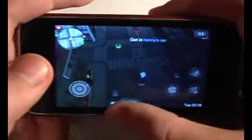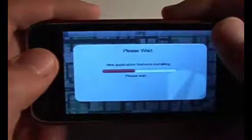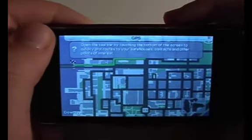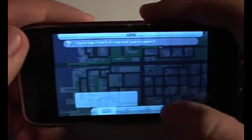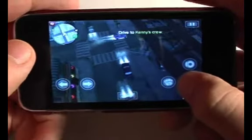You can see there it says 'get in Kenny's car,' so you just get into a car and tap that — sometimes you'll have to start it yourself — and then it'll give you some instructions up here. You can tap on the radar and it'll open up the GPS in your PDA, which is basically the menu. You just tap around, tap anywhere to create something, or tap the bottom of the screen to open up the toolbar, and then look for your missions in this tab here, and tap that to set it up and hit back.